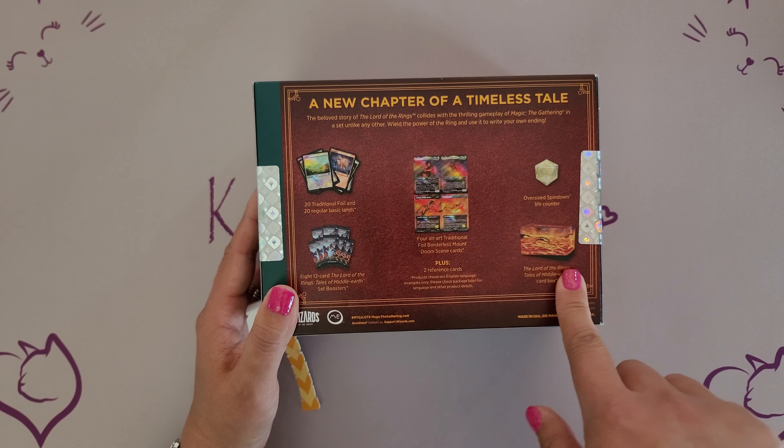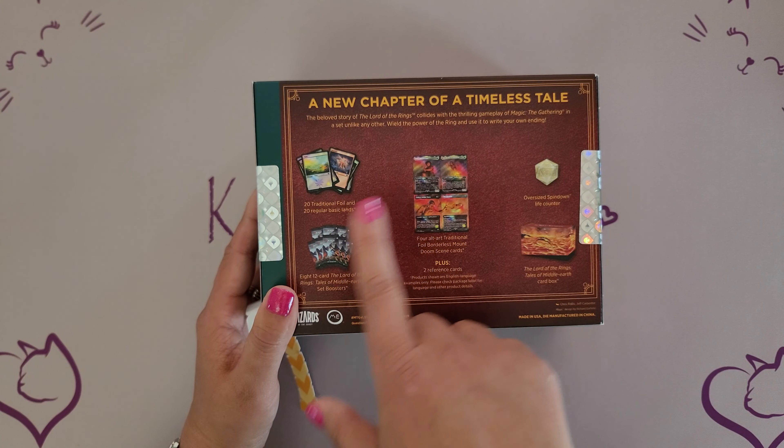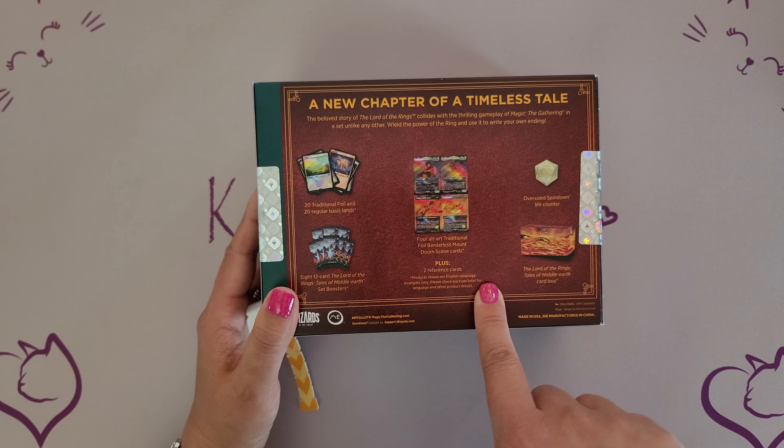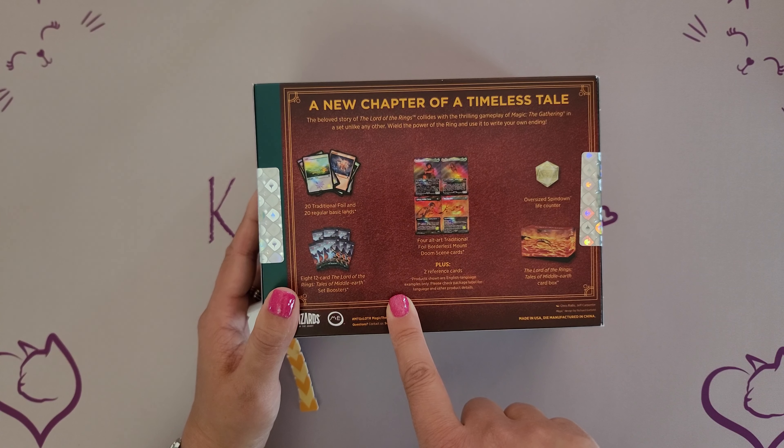All the great cards, cool symbol. Also on the back of the box you can see all the things that your box should come with: the dice, your box, a booster pack, set boosters, lands.